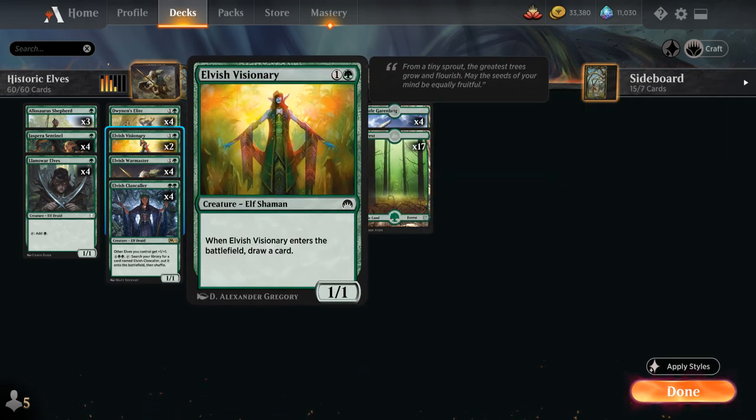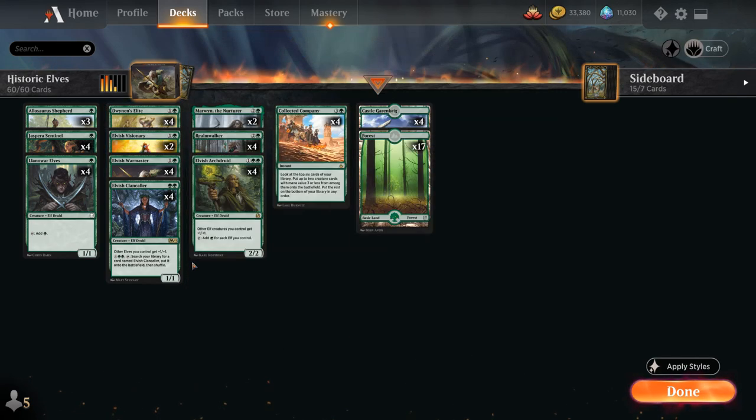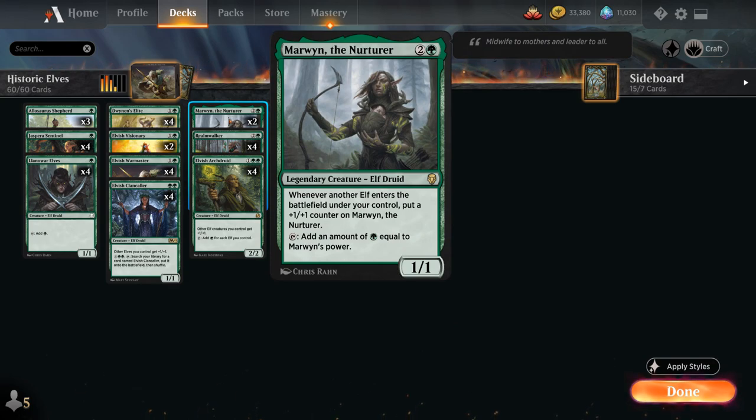We have 2 copies of Elvish Visionary, a 1/1 that when it enters the battlefield lets us draw a card, and the full playset of Dunir's Elite, a 2/2 that when it enters the battlefield, if we control another Elf, we get to make a 1/1 green Elf Warrior creature token. Our heavy hitters at 3 mana, besides Elvish Archdruid and Realmwalker, also include 2 copies of Marwyn the Nurturer, a legendary Elf that's a 1/1, but whenever another Elf enters the battlefield under our control we put a +1/+1 counter on Marwyn, and she taps to add green equal to her power — very nice in combination with our various lords.